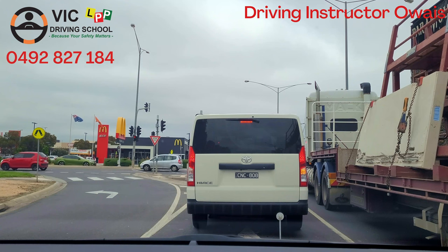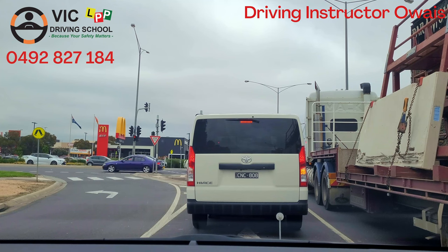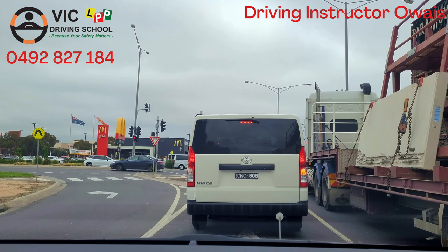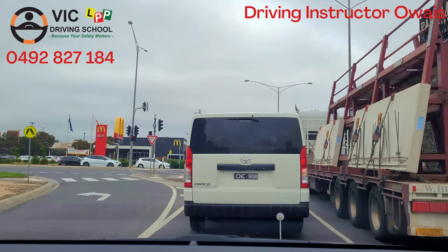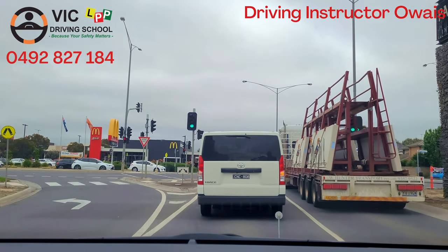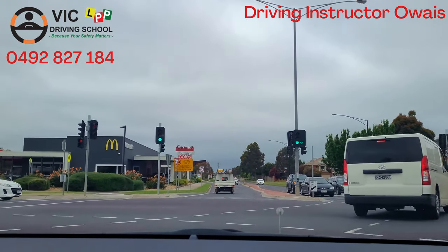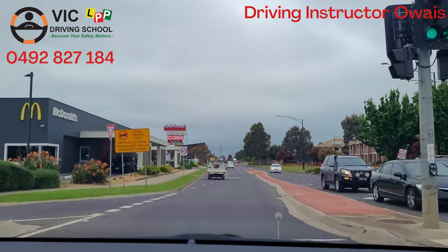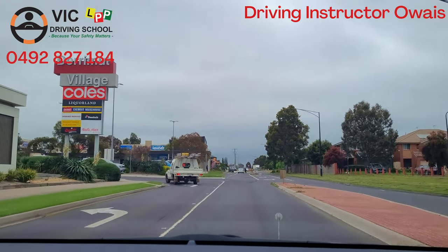Wait — once the light turns green, start again. This rule is really important: while you're driving, before braking, first check the center mirror and then touch the brake. We will go straight — in this area it was 50 but now it's 60, so once we cross into the 60 zone we'll drive up to 55.